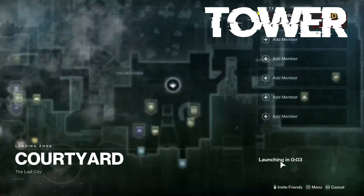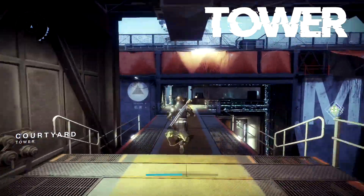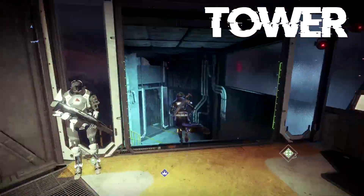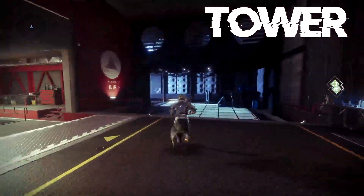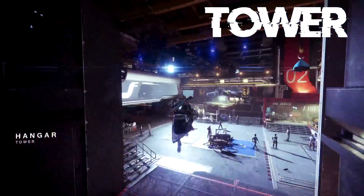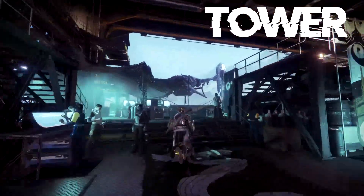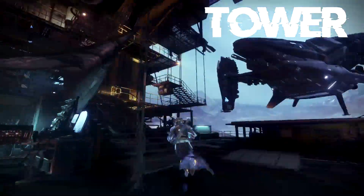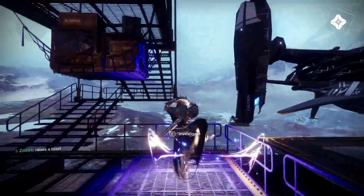Finally, you're going to want to head over to the Tower. As soon as you load in, you're going to want to head over to the hangar where Saint-14 is. In the back of the hangar, once you go up the stairs, in the corner of the railing is where Xur will spawn up in the Tower.